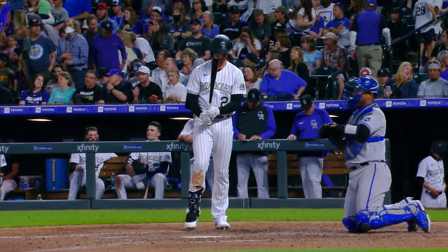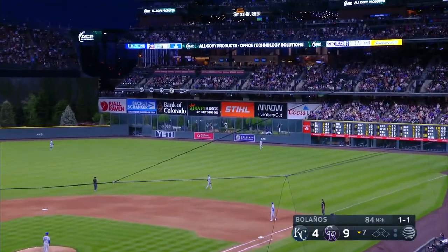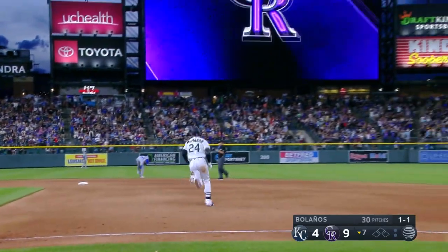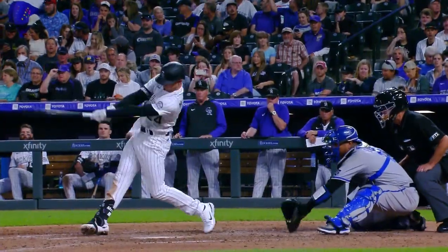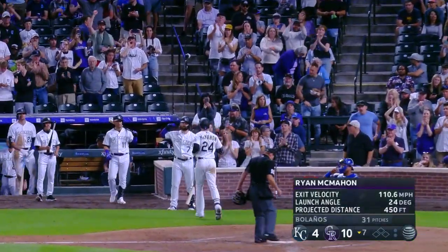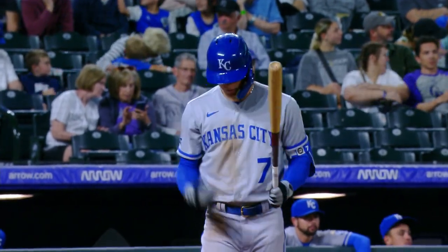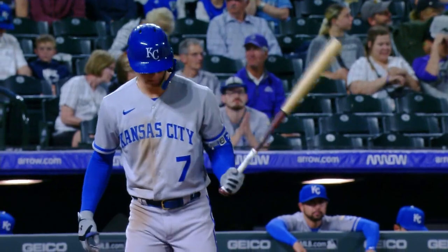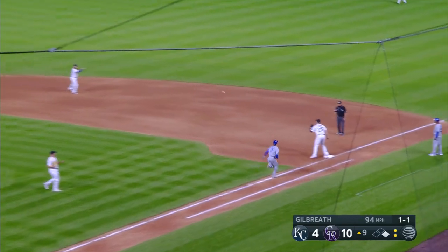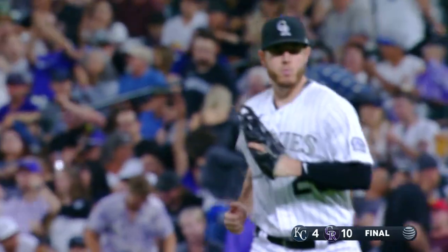The Rockies start with Ryan McMahon — same relief guy, the right-hander Robert Bolaños. McMahon, a blast — forget about it, out to right field. Fire up the fountains! Third home run of the season for Ryan McMahon. Bobby Witt Jr. had a home run over the 390 marker in left field in the seventh inning, and will get another at bat. Runner goes, ball on the ground, and that's going to do it for the Rockies — 4-3 to end it, a clean ball game.